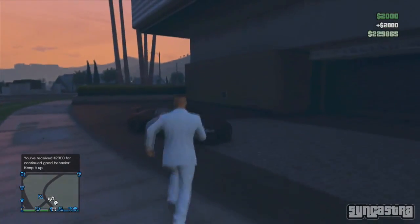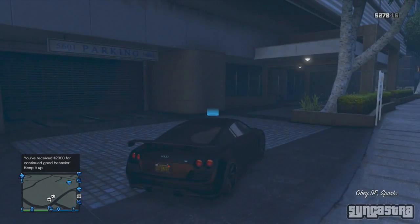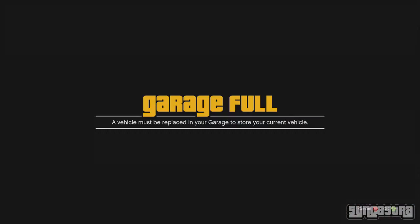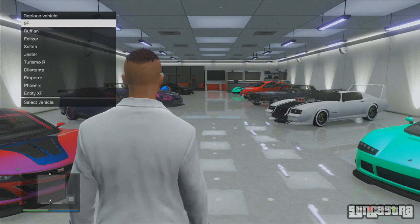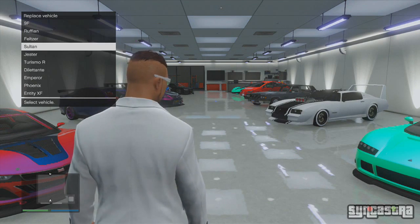Get back into the vehicle that drove outside of your garage, then go back inside your garage and replace the vehicle that you first put in — where your 9F originally was. As you see in that spot, I will be replacing that vehicle. Now as you can see, I do have two vehicles which are exactly the same.